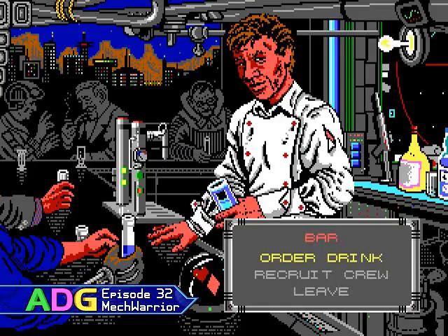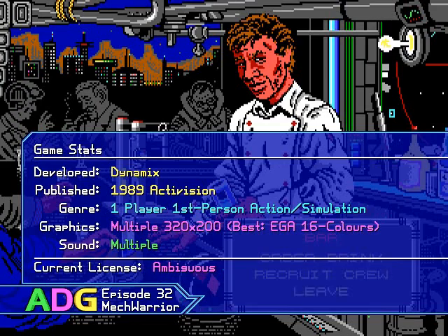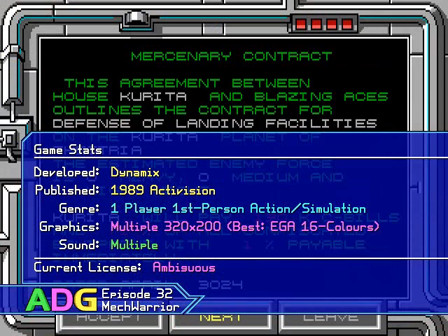Before we get into all the technical details, let's take a look at the game stats. MechWarrior was developed by Dynamics and published by Activision in 1989. It's a one-player first-person action simulation game featuring support for multiple 320x200 graphics modes and support for multiple sound cards. I recommend the EGA 16-color graphics mode, and as for sound, the AdLib support is probably your best bet.